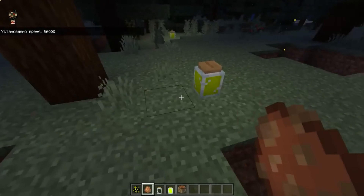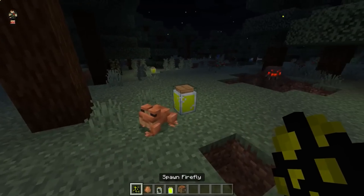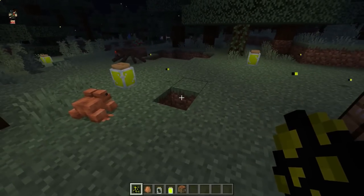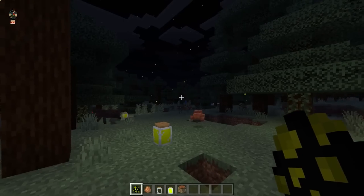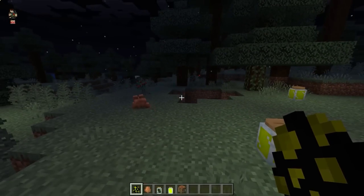You can see the frog takes a firefly and eats it — it jumped up, jumped on fireflies, and just catches and eats them. That's how it all looks in this mod — frogs simply catch fireflies and eat them. There's another cluster of frogs here, let's see how this whole thing looks.